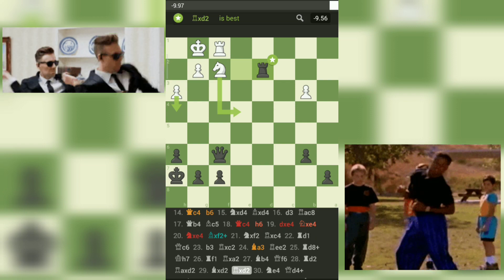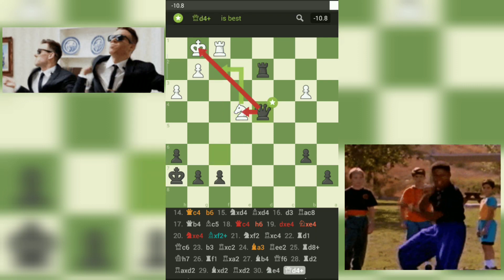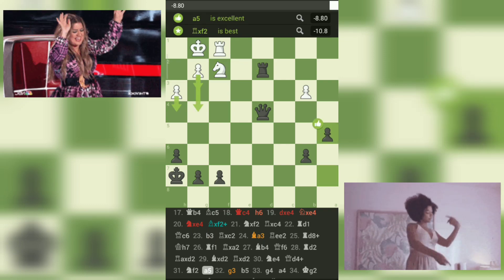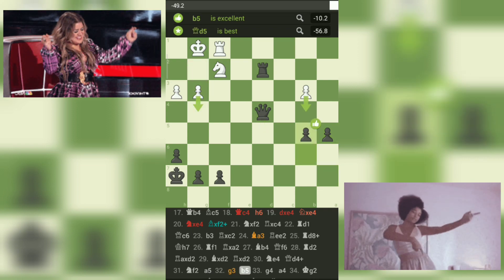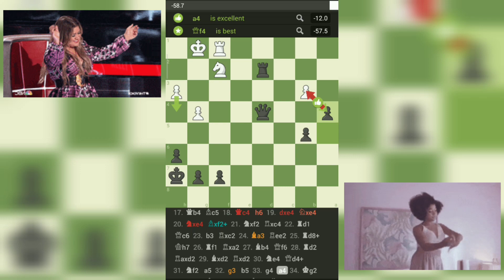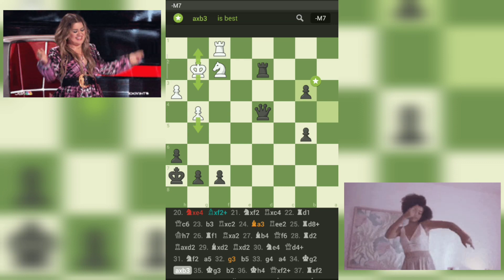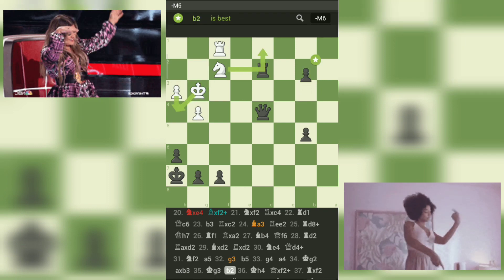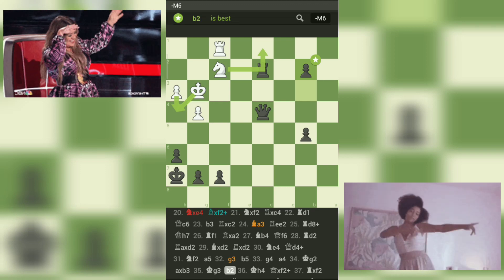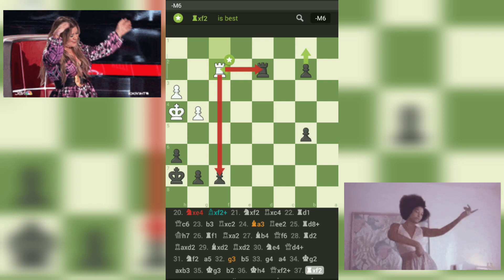Move 30: Ne4-Qd4. Black checks the king and puts pressure on the knight. Move 31: Nf2-a5. Black continues to advance their pawns on the queen's side, putting pressure on white's position. Move 32: g3-b5. Black continues to make progress on the queen's side. Move 33: g4-a4. Black continues to push their pawns and create weaknesses in white's position. Move 34: Kg2-axb3. Black's pawns are now extremely dangerous and white is struggling to find good moves. Move 35: Kg3-b2. Black's pawn is now only one square away from promoting to a queen. Move 36: Kh4-Qxf2. Black trades off the queens, simplifying the position. Move 37: Rxf2-Rxf2. Black is now up a rook and two pawns and has a completely winning position.